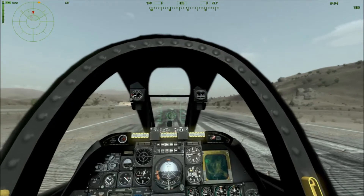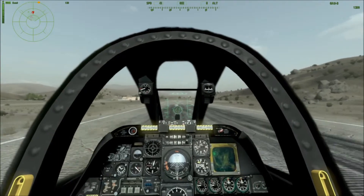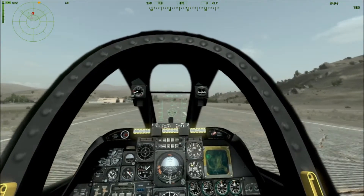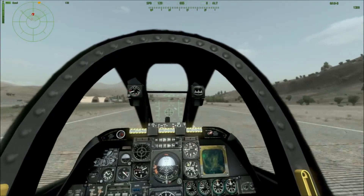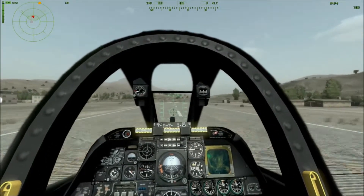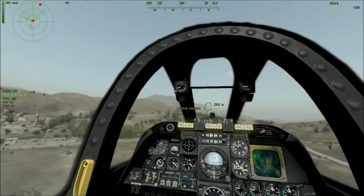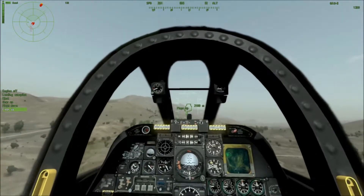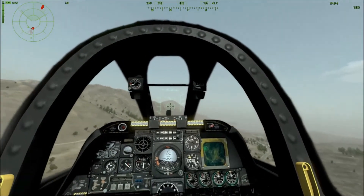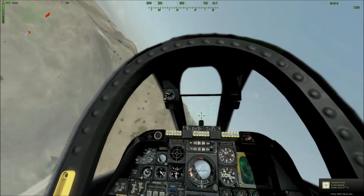Flaps down, full throttle, let's get this baby in the air. Now let's talk about weapons — this plane has a multitude of weapons to attack the ground with. It has the 30mm cannon, which is very distinctive. Gear up, flaps up. Everyone who has heard an A-10 shoot its cannon will never forget the sound. It is extremely distinctive.